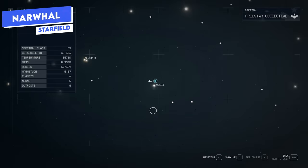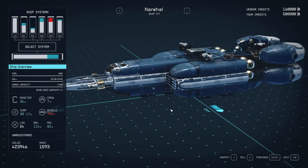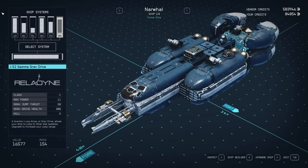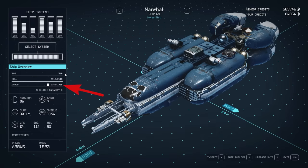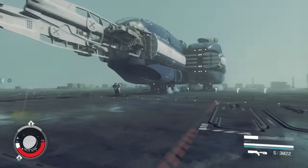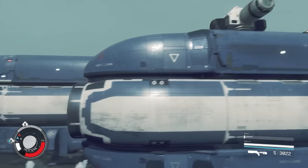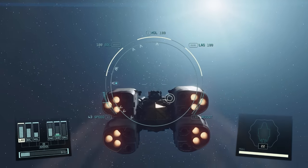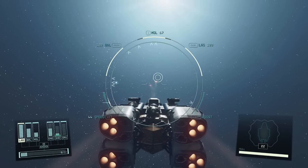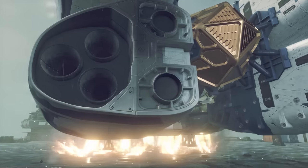Last, we'll talk about the Narwhal, which can be purchased on Neon from Taiyo Astroneering inside the Ryujin Industries building. It's a really fun ship with a unique look thanks to its frontal horn. It has really good weaponry — especially ballistics and missiles — decent shield and hull, high defensive stats, solid cargo around 2,000, a decent jump distance, and a high reactor output. It's a great option if you like that Taiyo design of smooth, rounded edges. Its main downside is low mobility, but you can swap in better engines. It's very similar to the Shield Breaker but probably better in most categories, and it's a C-class ship with great crew size.